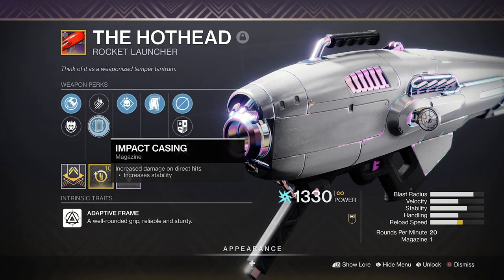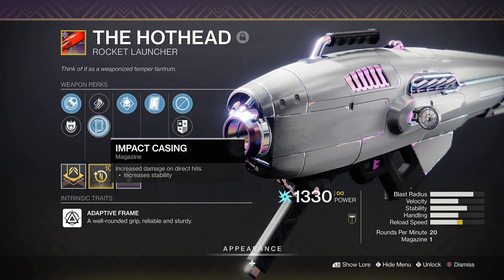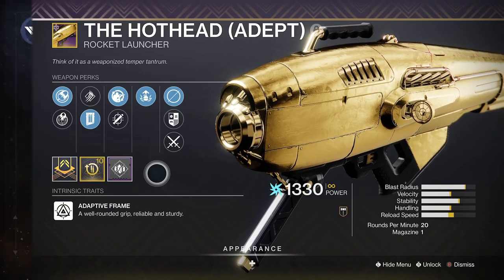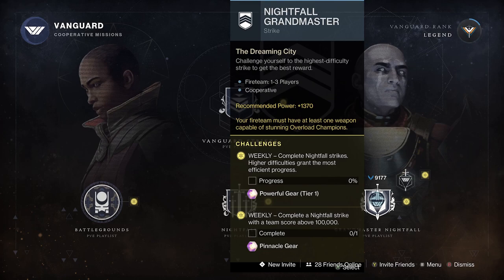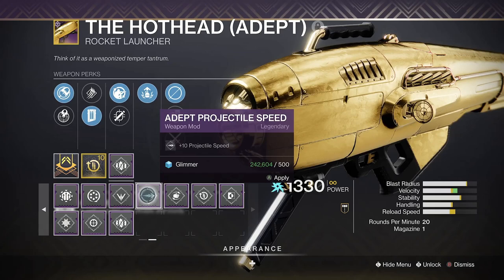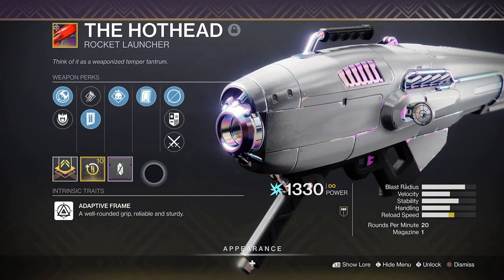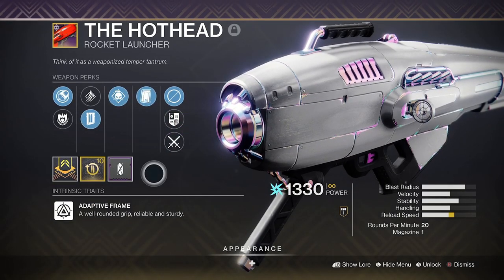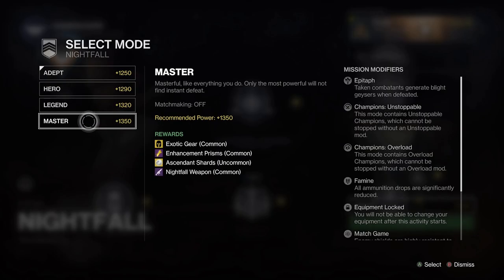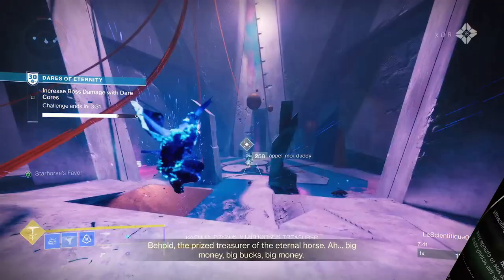Impact Casing is also a sweet cherry on top for added damage if you can get it, but it's not absolutely required. You can get your Hothead from the Corrupted Nightfall this week, and it does also come with an adept version if you're brave enough to try the Grandmaster of this notorious strike. This will allow you to use adept mods too, however the normal non-adept version of the Hothead is just as good and probably less painful to obtain. Grab a fireteam and try the Legend or Master version for a higher drop rate chance.